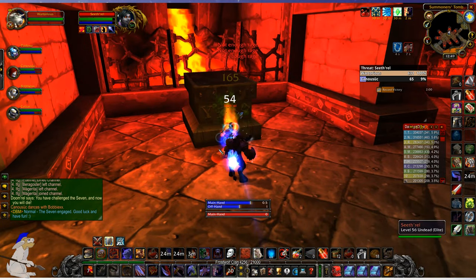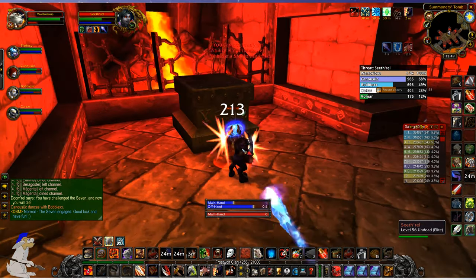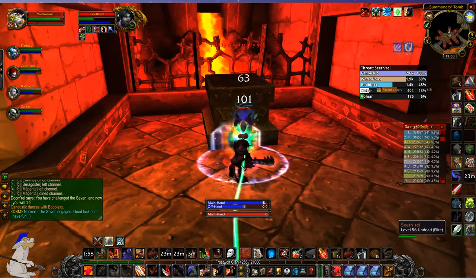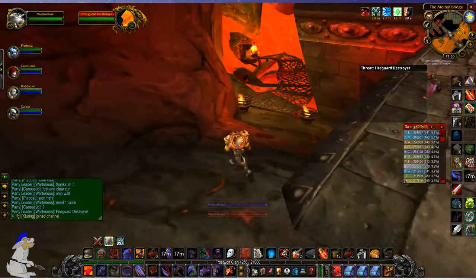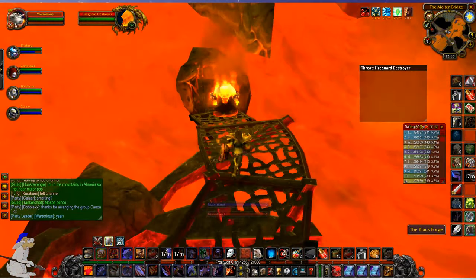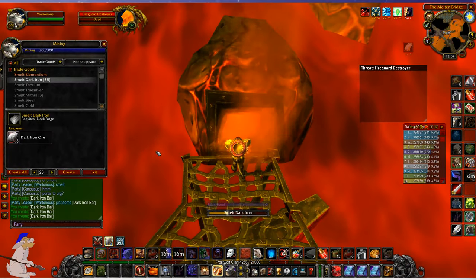If you want to smelt a load of dark iron ore you need to run Blackrock Depths, which could last about 45 minutes to an hour. If you're running a Molten Core attunement run it means you're not spending extra time on the prison break and other diversions — you're basically just getting to the forge. In order to put 20 dark iron bars on the auction house it'll cost you about one gold in deposit, which you get back if it sells.